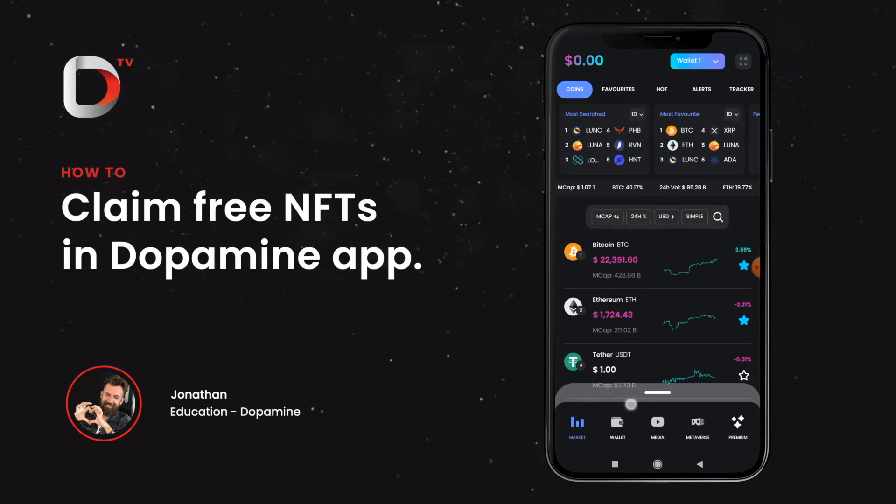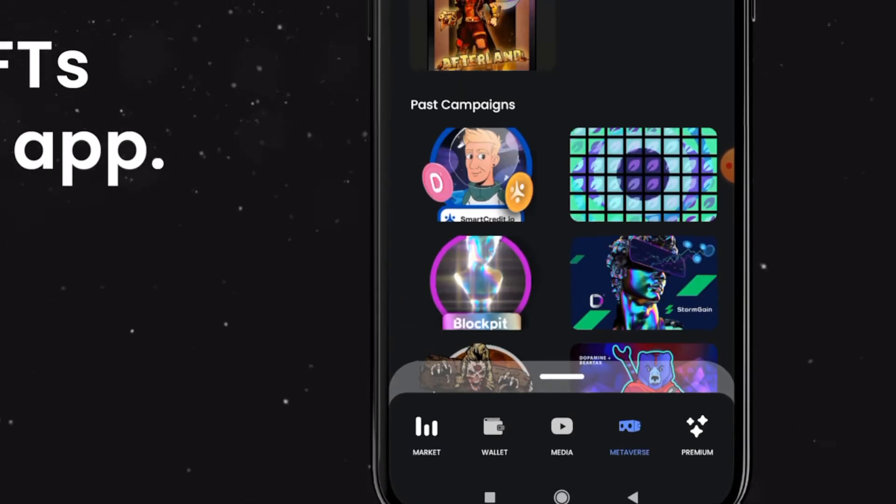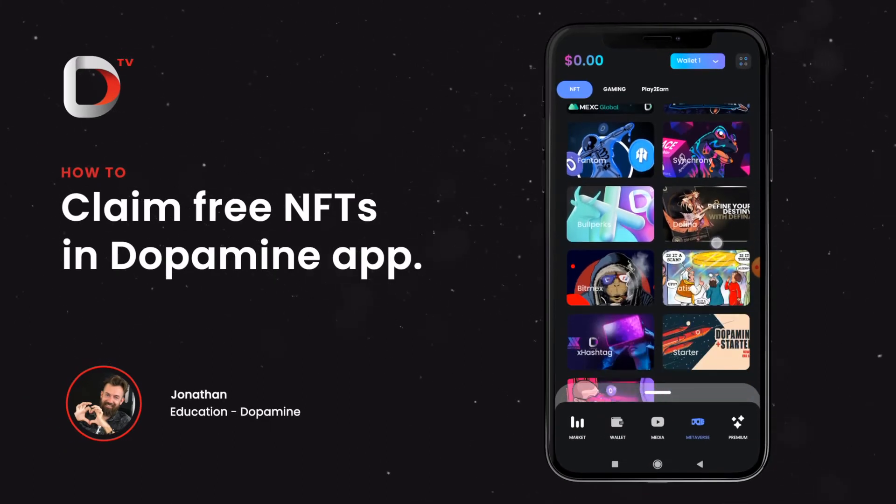So from our landing page, what we want to do is go to the metaverse tab, which is right here at the bottom, and here you can see all our past campaigns that we have had so far.